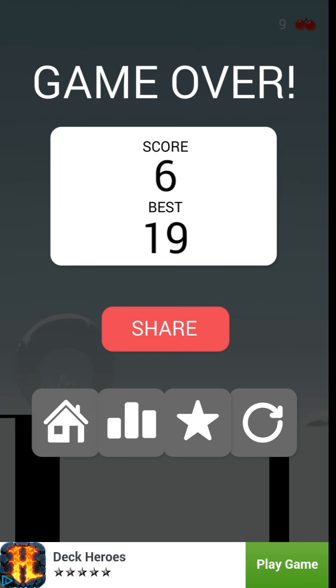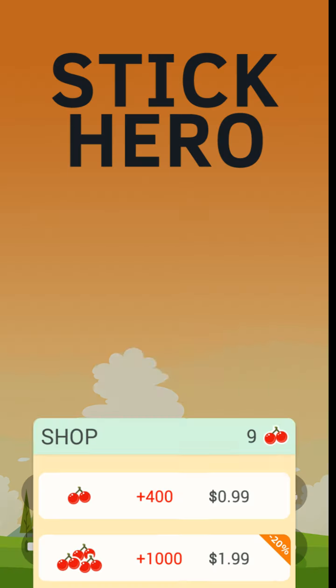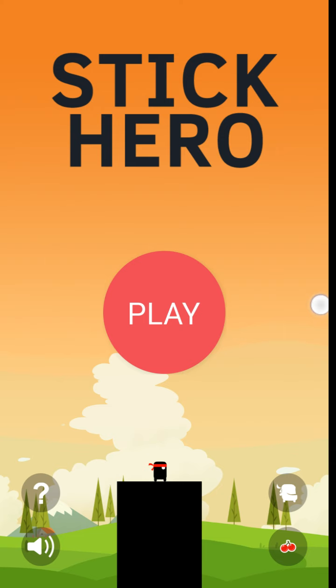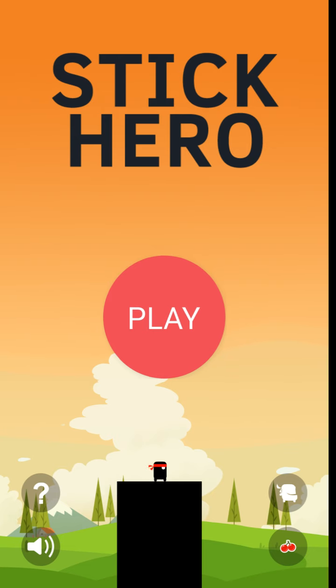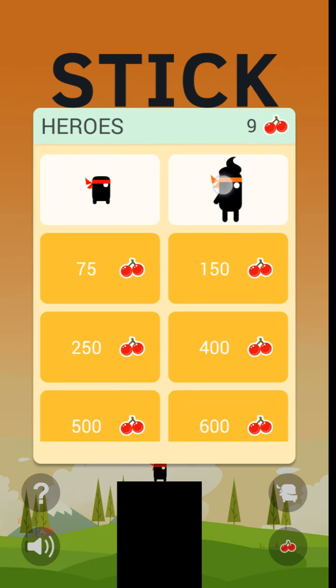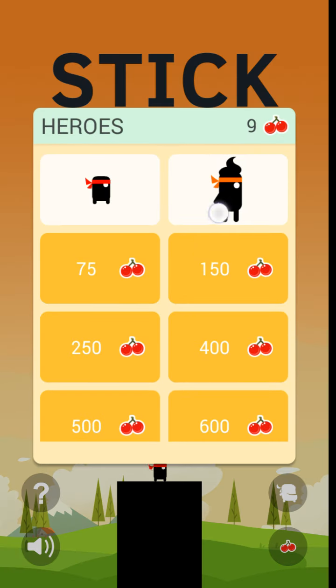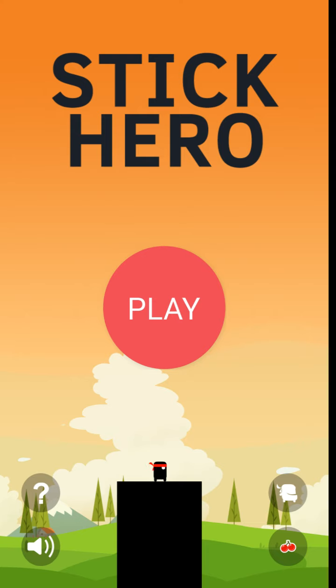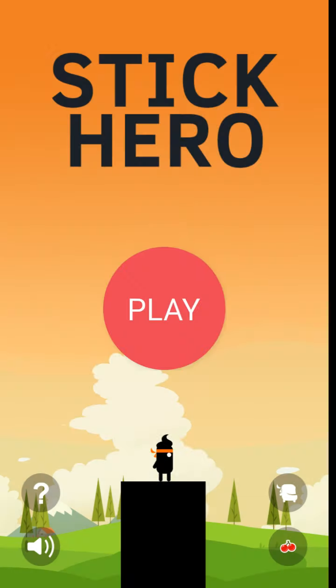So you can check out your stats against your buddies. Basically, the cherries — you come in here to cherries and you can buy more if you want, or you can tap your character. Once you get 25 cherries you can unlock this guy, and then once you get 75 you can unlock new characters. I'm gonna go ahead and try to get that guy enabled — sometimes you have to hit him a couple times, I think it's like a glitch in the game.